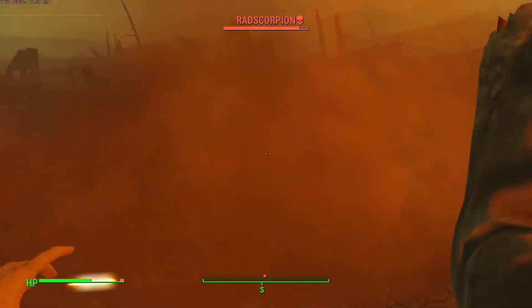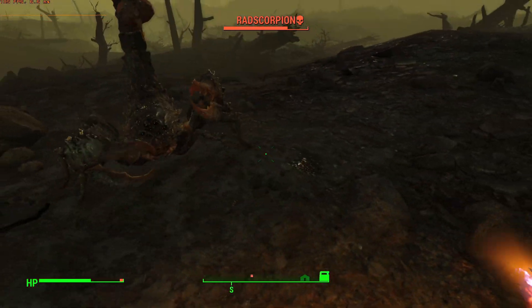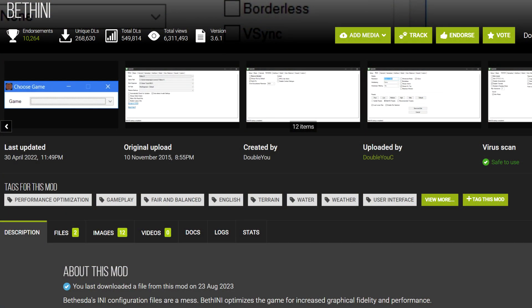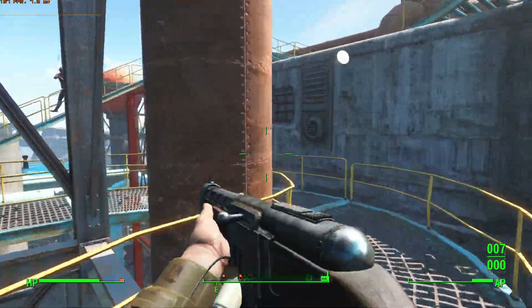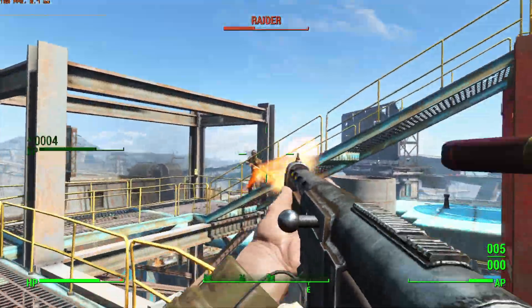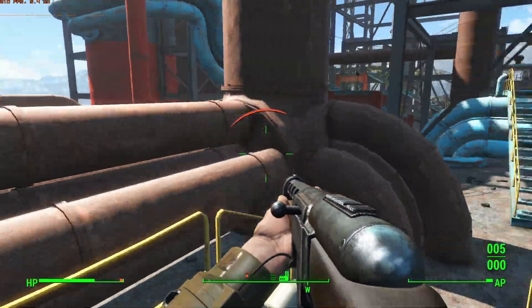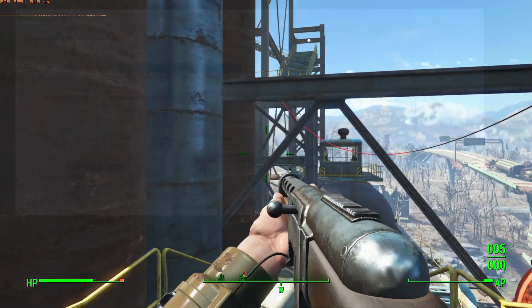So performance is terrible — we all know that — but what can be done about it? The first thing to look at is tweaking the graphic settings the game comes with. In 2023 you shouldn't rely on the vanilla launcher to control settings; instead use BethINI to tweak them. Like most games, with a few exceptions, Fallout 4's graphics settings only affect GPU usage, so if you're heavily CPU bottlenecked, don't expect to see much improvement from most of these settings.